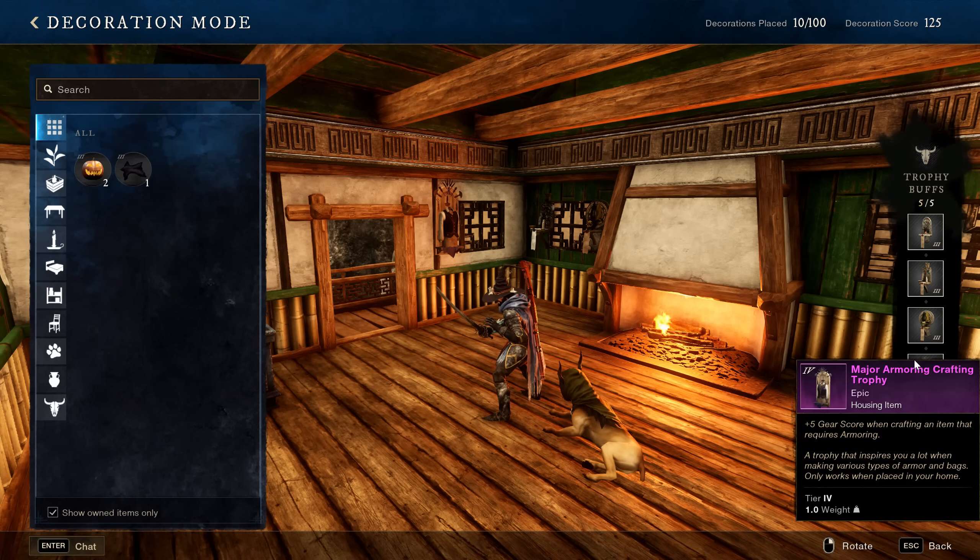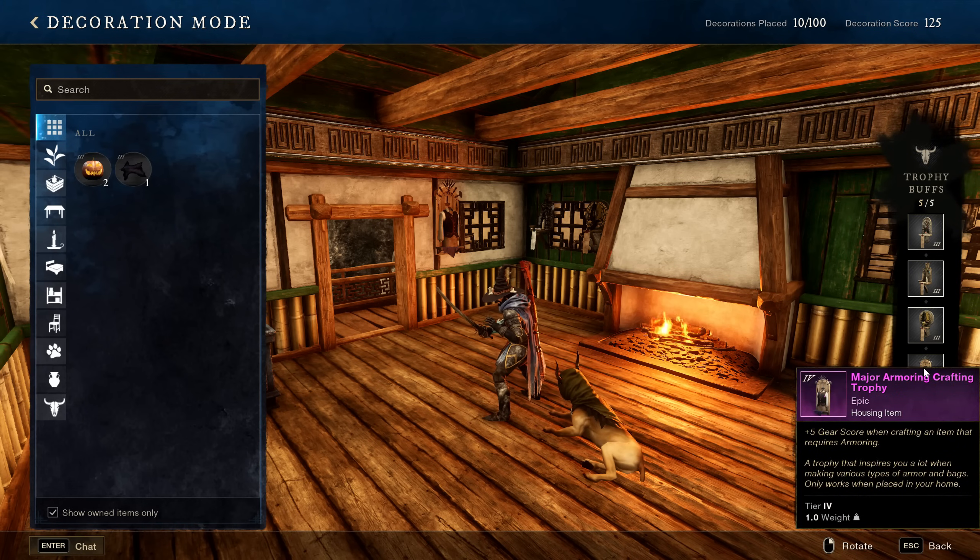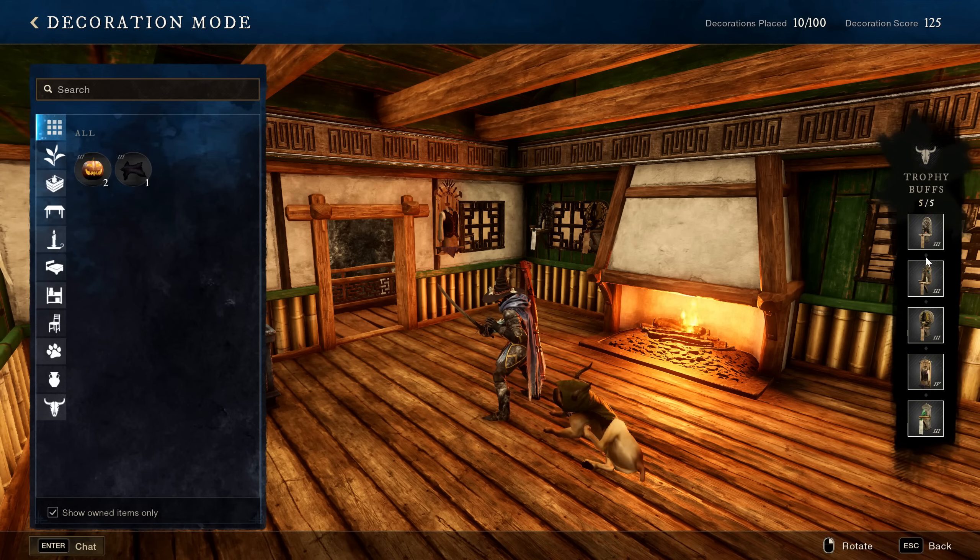As you can see here I have five trophy buffs — mine are basic corrupted, lost, and human combat trophies, plus one armoring trophy and one earth trophy. So I have four combat trophies and one armoring trophy to improve my crafting. These are extremely important for late-game crafting. Crafting trophies either increase the amount of resources you get or increase the overall gear score of what you craft — my armoring trophy gives plus 5 gear score. You ideally want one of each in all three houses for a plus 15 gear score bonus. You can switch these out any time depending on which dungeon mutation you're farming.